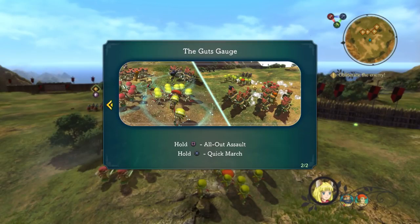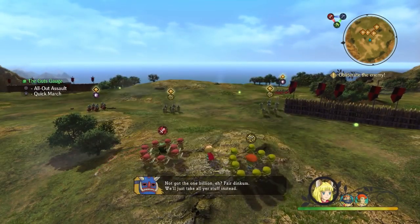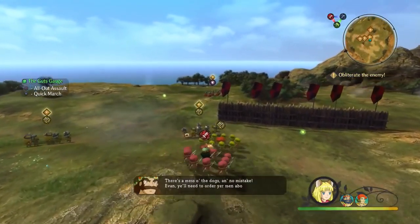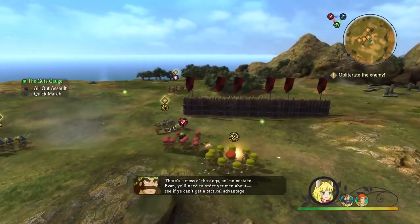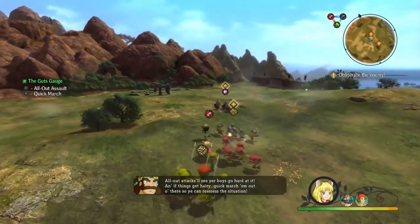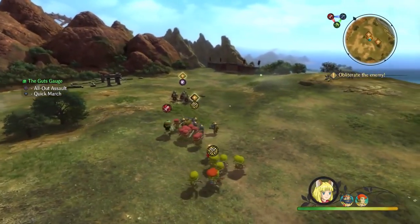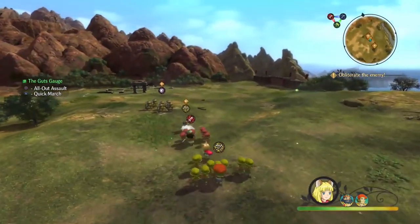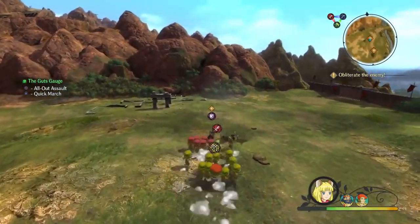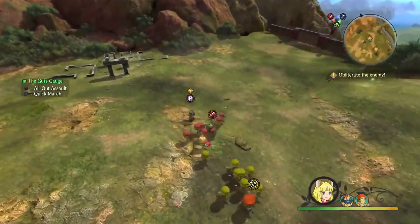It's a nice way for people to see the different functions available. You're rotating your characters with the L1 and R1 buttons on the controller. There are different advantages to having different types of characters at your lead point. Right now I'm trying to make sure all my archers stay in the back so they can still attack without being taken down by enemies in front, but you can also speed up your attacks and charge at them.